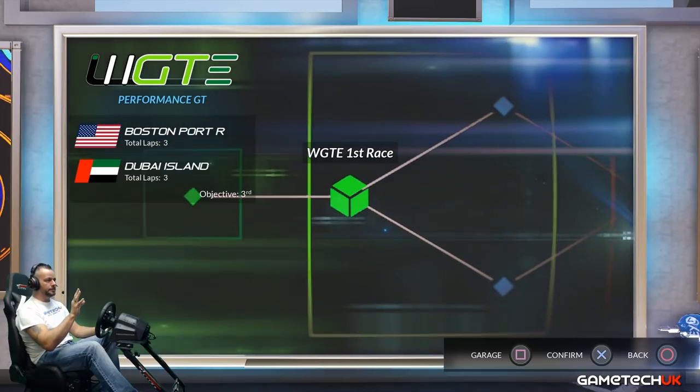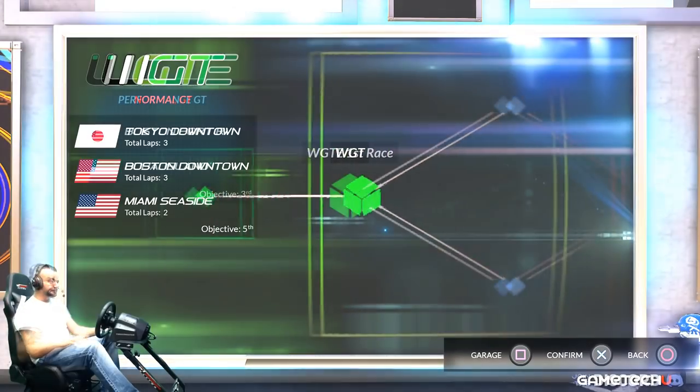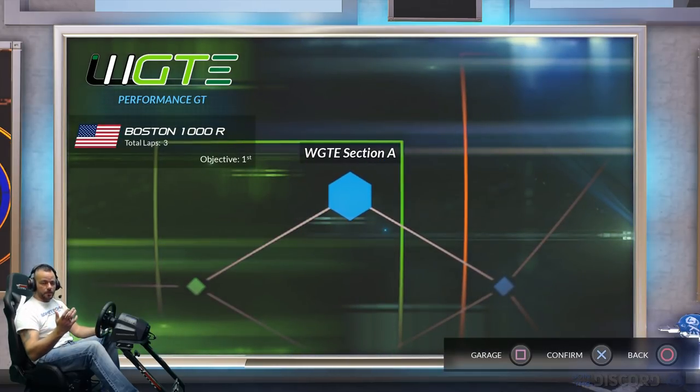The campaign is dealt with in sectors. To move on to the next sector you have to meet the objectives. It starts very easy on the three tracks that were in the closed beta, so you've already seen these, and your objective is to be fifth — quite easy. Then the difficulty ramps up: Boston Port R and Dubai Island, which I'm going to show you. Your objective is to become third.